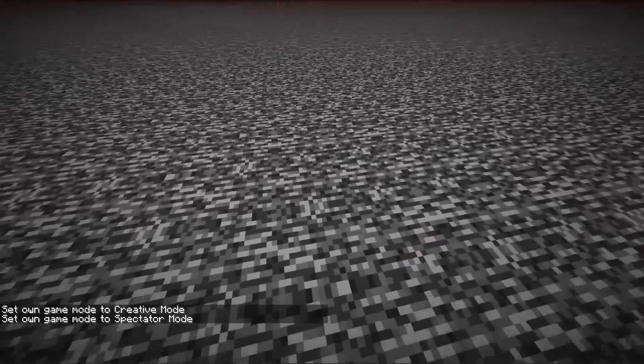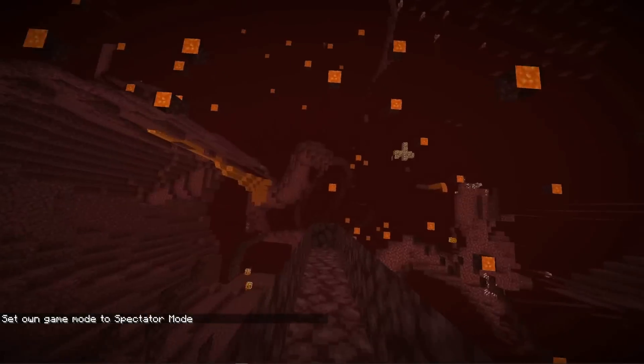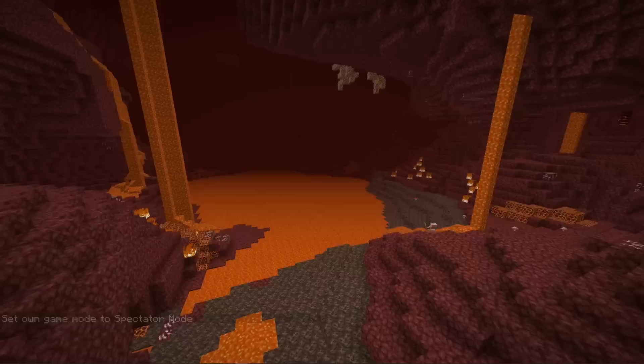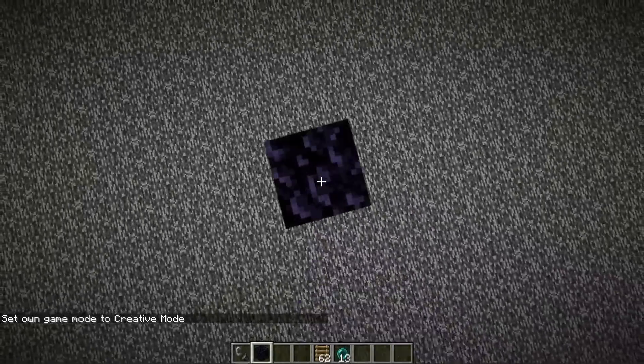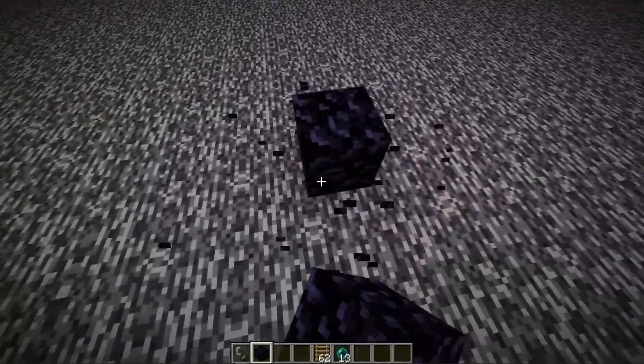From here you can go ahead and build in your nether portal. You want it to be relatively close to the nether portal that you came from — try not to go more than 16 blocks away from it when putting in your new one. You can put it at any Y height you want, so as high or as low as you like, even just on top of the bedrock.